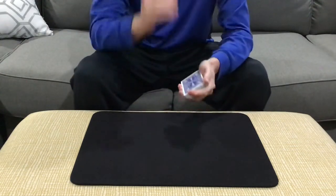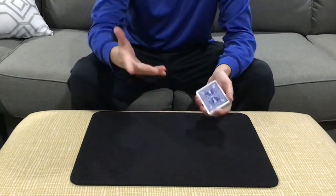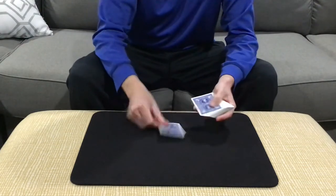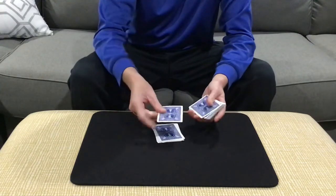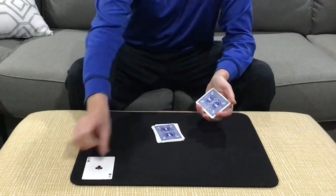To find the first ace, we're just going to spell to it. So let's go for the ace of clubs. We'll spell A-C-E-O-F-C-L-U-B-S, and there we get the ace of clubs.